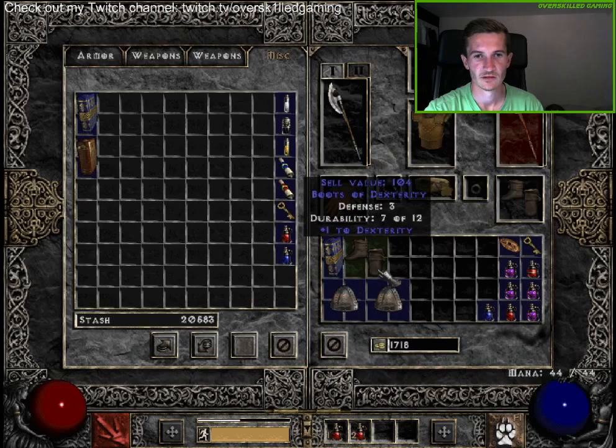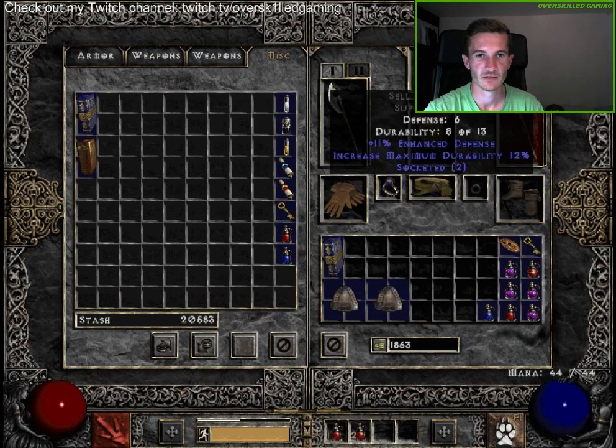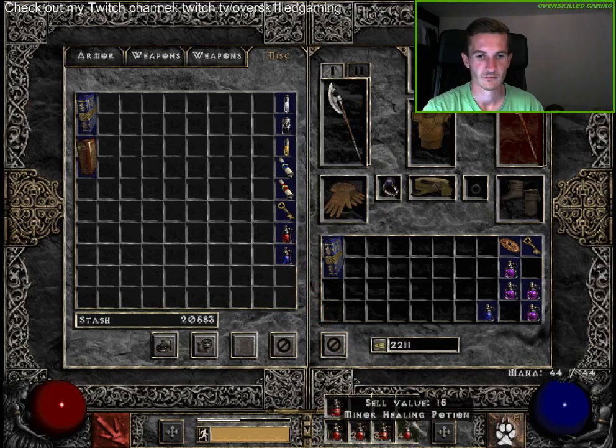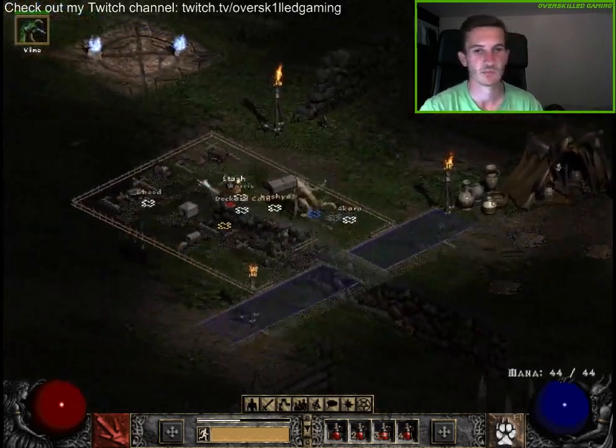The boots have one dex — not that helpful. But we have nine defense, lightning resist, and poison duration reduced, so we can take that for Andariel. We don't need three energy. Buy three health potions and let's keep on running.